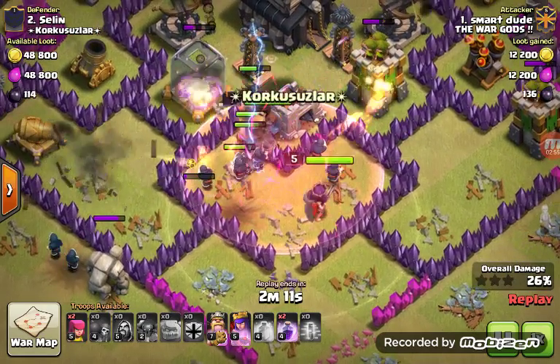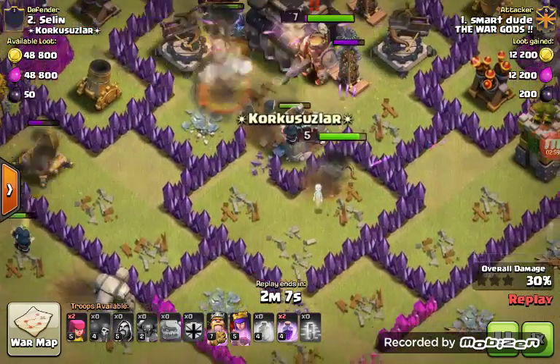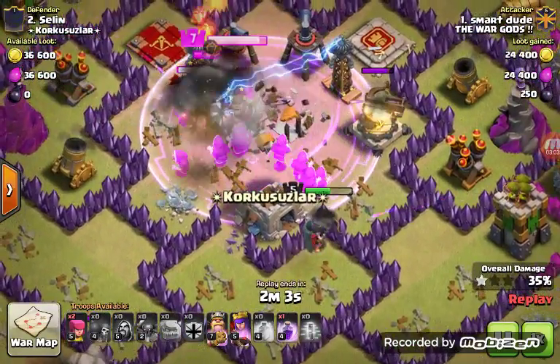He drops a haste spell now, as I said before. I'm going to show you two fails in this attack — it's really funny. He drops a rage. That's not bad.